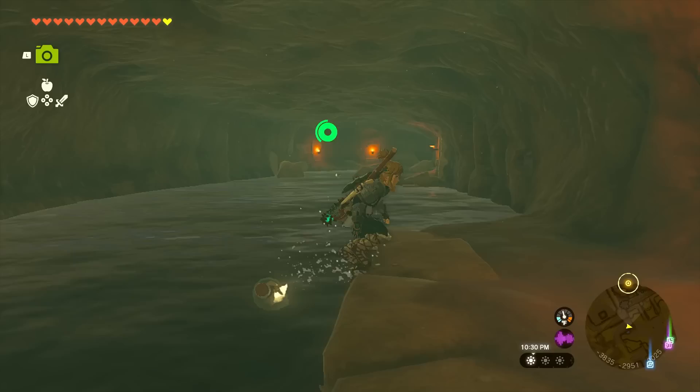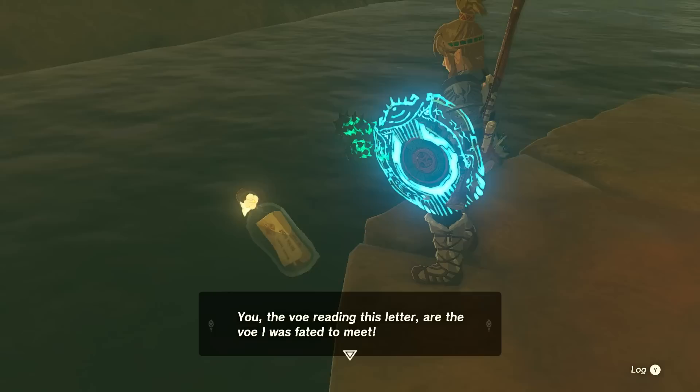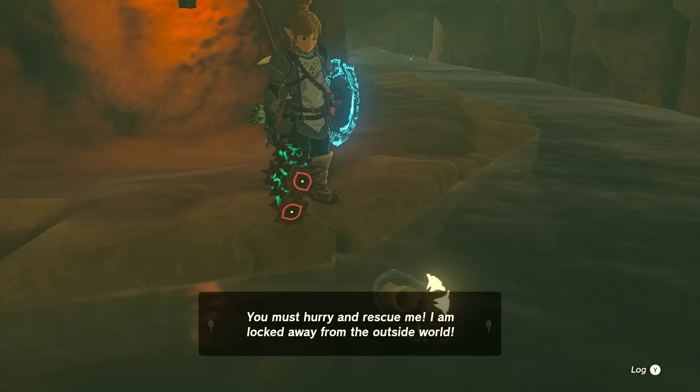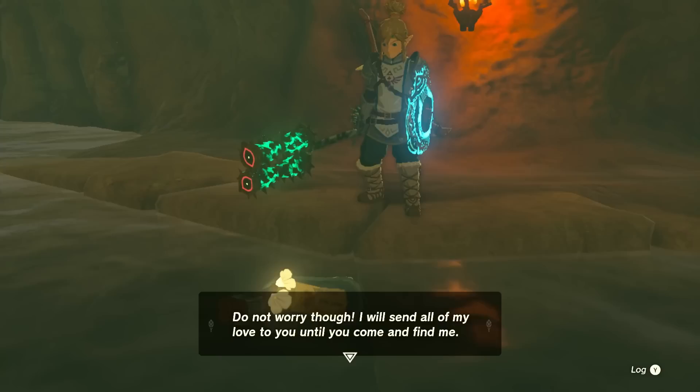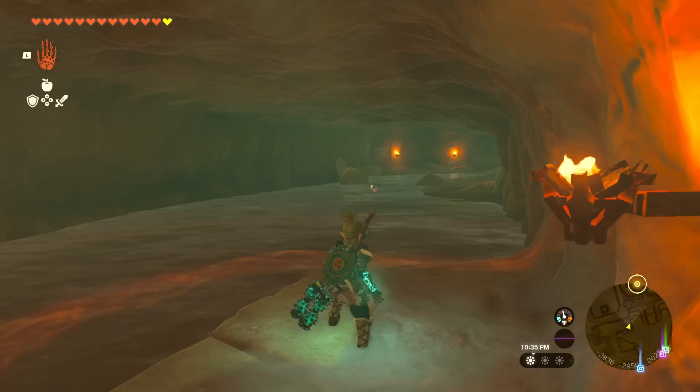It's a message in a bottle. Examine it. It reads: 'It's you, at long last. You, the Voe reading this letter, are the Voe I was fated to meet, and I'm the Voe you were destined for. You must hurry and rescue me — I'm locked away from the outside world. Do not worry though, I will send all of my love to you until you come and find me. Stay safe and know that we will meet soon. It is our destiny, after all. Caliban.'